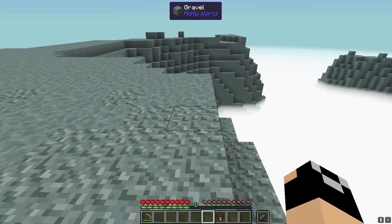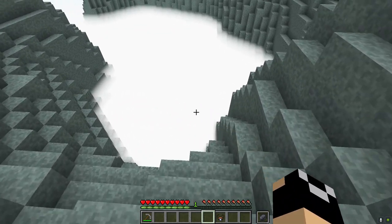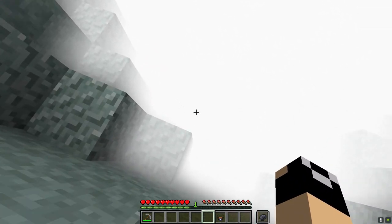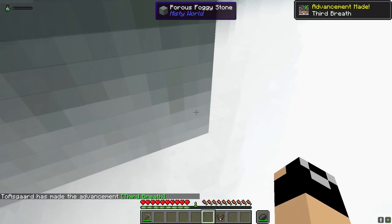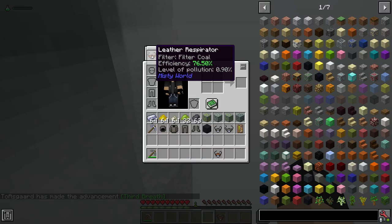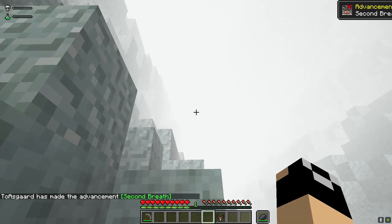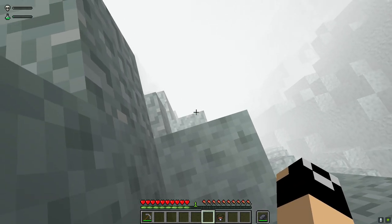The respirator will show its durability as it's used up because it takes damage while you're in the mist to filter the air. Heading down into the mist, you'll notice little bars appear at the top left. If you take the respirator off you'll notice you take damage without filtration. There are two bars: one is your toxicity and one is your pollution level.